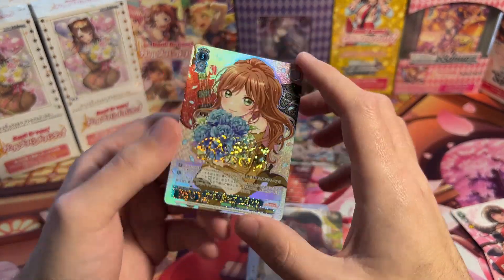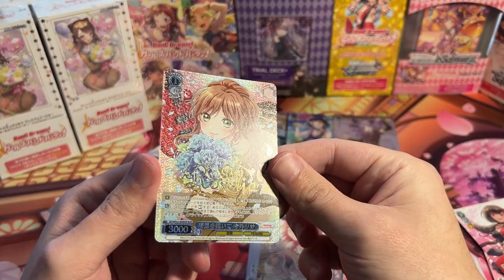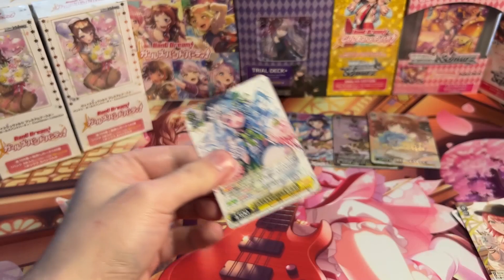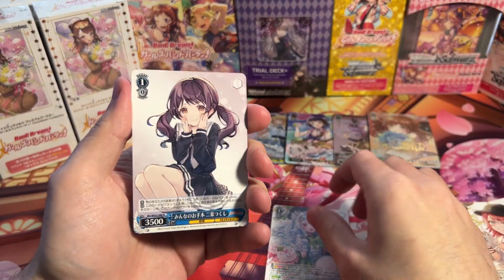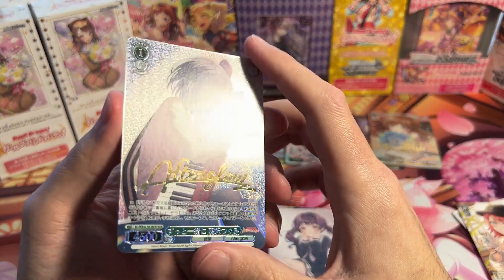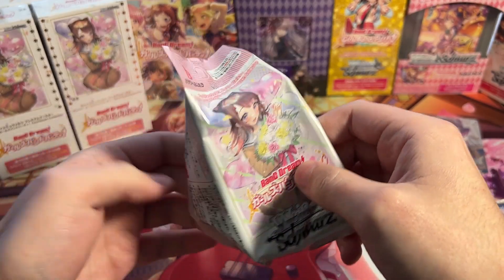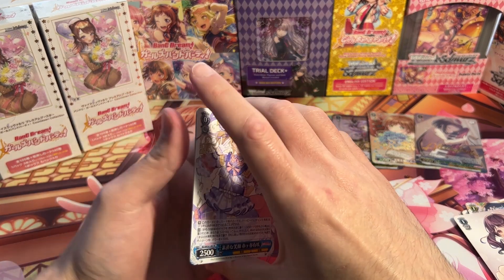This is definitely one I'm happy to get — saves me from having to buy it. Best girl, Lisa, right here. Gorgeous. I got two of the Rosalia members so far — let's see if we can get one of each, that would be pretty nice. Definitely my phase, always Rosalia. And then Poppin' Party — the OGs. Yes, look at that. That's the artwork for the other BDR, I think. Pastel Palettes — that just looks so nice.